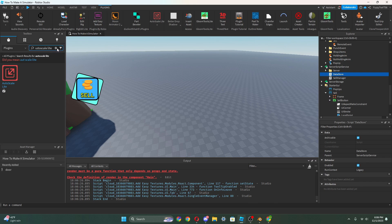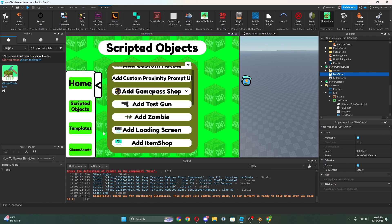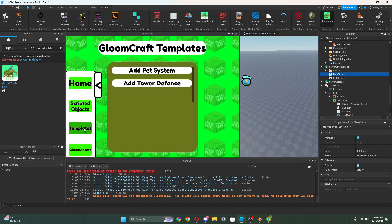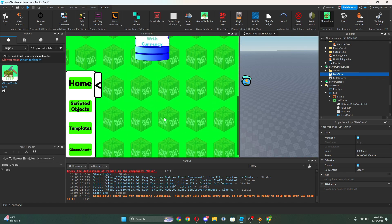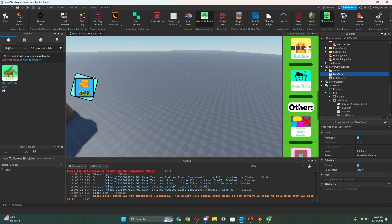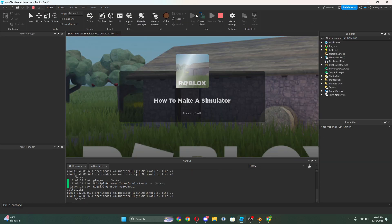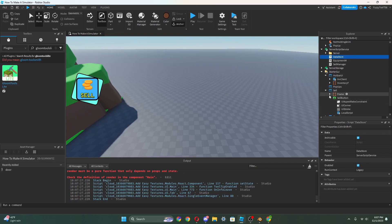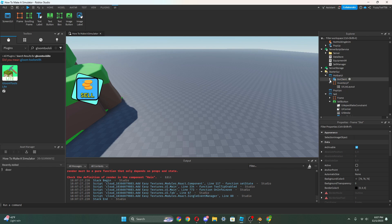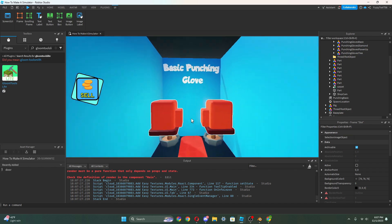You guys wanted a hot bar. Go to plugins and search 'Bloom Tools Light' and get this plugin. Or you can buy our premium version which has scripted objects and access to a bunch of assets, templates, pet systems. Go to Bloom Tools Light, click hot bar, add the hot bar in. Press play and there's a hot bar right there. If you want to edit the hot bar you can go into the slot script and edit it however you want.